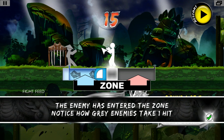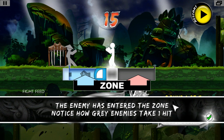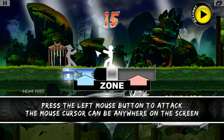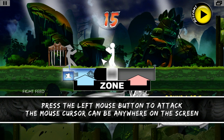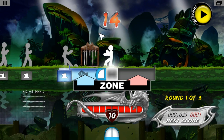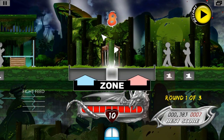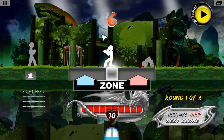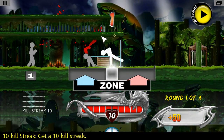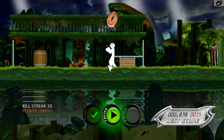The enemy has entered the zone. Grey enemies take one hit. Press the left mouse button now to attack this enemy — your cursor can be anywhere on the screen. It's literally just left click and right click, and you can dispatch death, chaos, carnage, and destruction with just these two buttons.